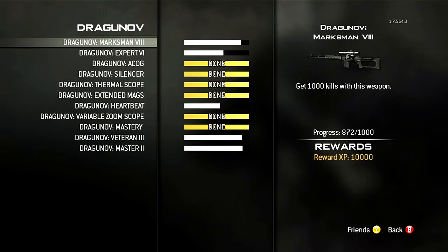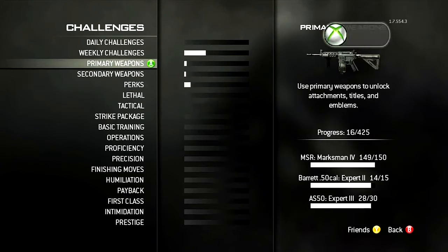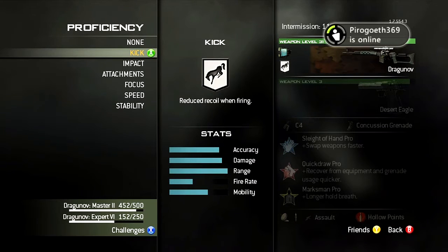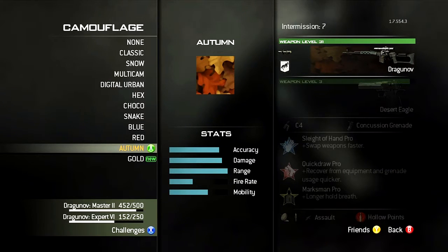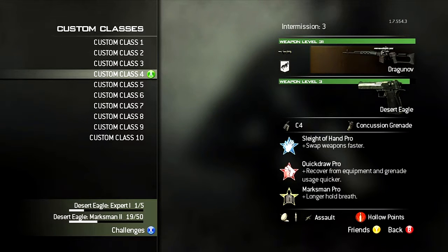Game over - hey, I went even with this awful setup. This ACOG is so not good. And if I went even with that, I probably would have done considerably better by using my variable zoom. Considerably better. Yes - Draganov Gold! I did it! Most headshots. Most assists.